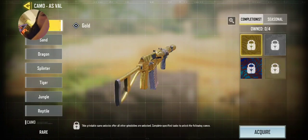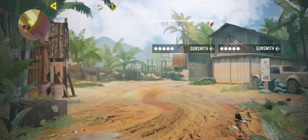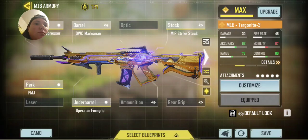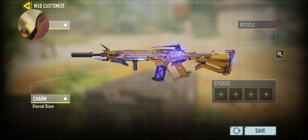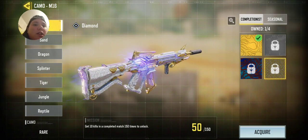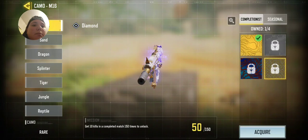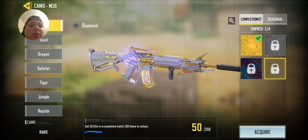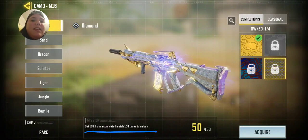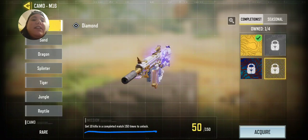Once you unlock them all, you'll get gold. And then once you get gold, you go out here. I've done it 50 times already, but you have — I'm pretty sure this is every gun — you have to get 10 kills in a complete match, 150 times.